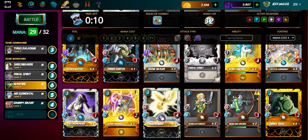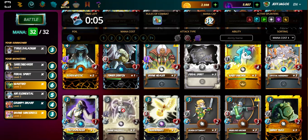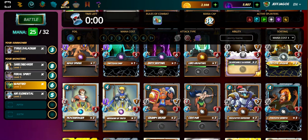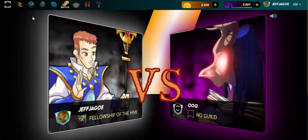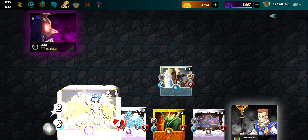I guess we'll try with a Divine Sorceress — let's see what she can do on the back end. Whoa, I did not mean to put that Grumpy Dwarf in there. And we're about to run out of time. Put the Magi Sphinx in there — holy crap, what's going on? We are about to lose this battle. Put an Armorsmith in there in the back end. He's actually only really good when he has his abilities, but we were about to run out of time and had to get something in.